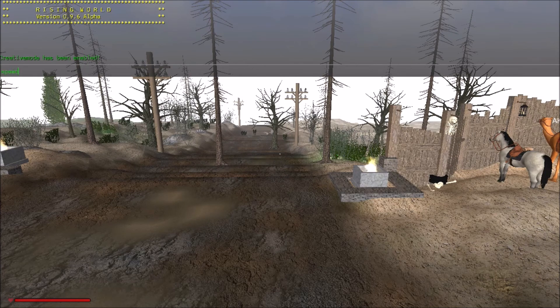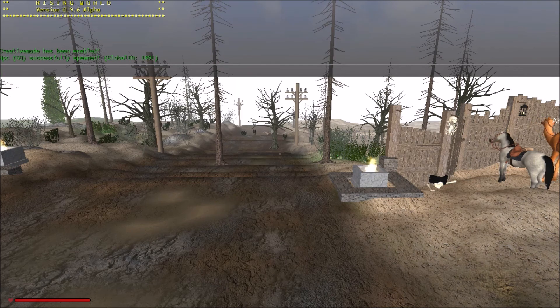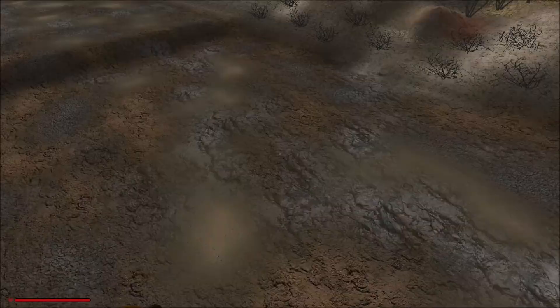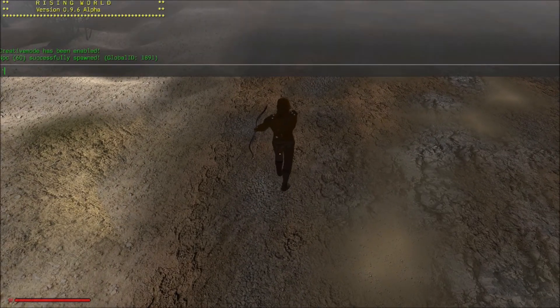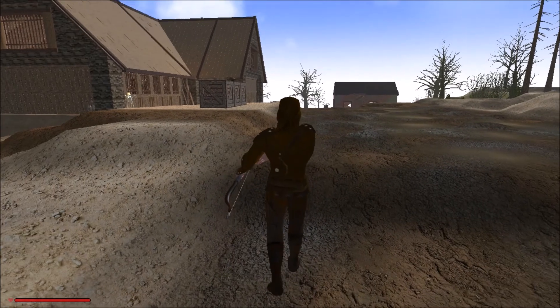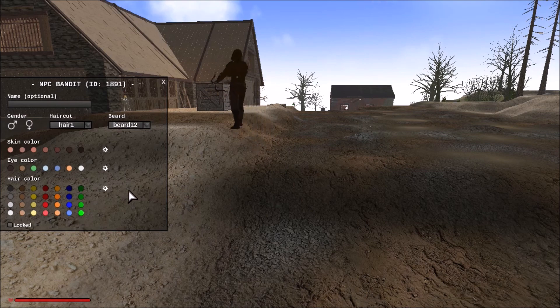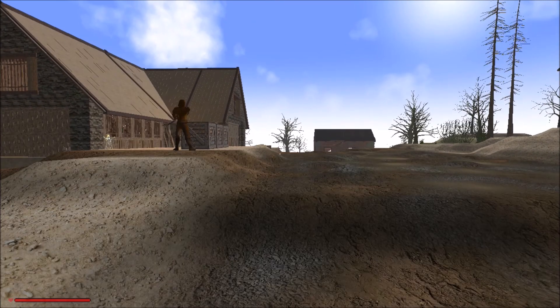We're going to do 'spawn NPC', then type in 'bandit' because this is a bandit town. We need to freeze the NPC, then lock him so we can work with him right here. Hit F2 down and let's go work on our bandit.